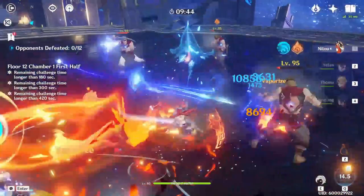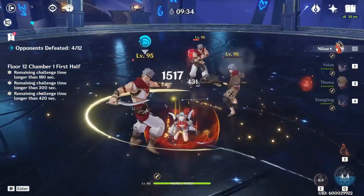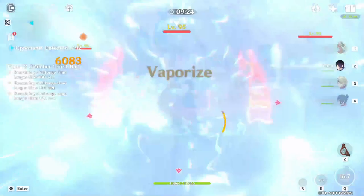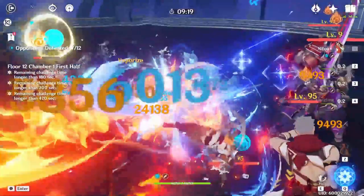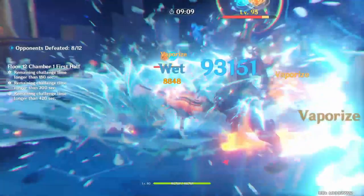The biggest number I hit with Nilou was about 88K on her burst. The nice part about her burst is that on the second hit, you can actually manage to get some Pyro in there for it to also Vaporize. You do have to be a little quick and time everything perfectly to get that second Vaporize, but you can make it happen. I really do like this team overall — it kind of surprised me. I didn't think it was going to be as strong as it was, but the Vaporizes felt strong and consistent. Honestly, I couldn't tell the difference between this and a normal Vaporize team.